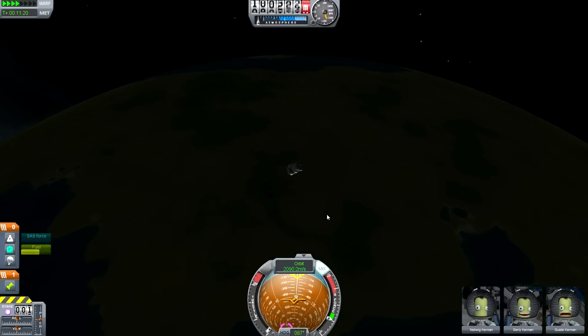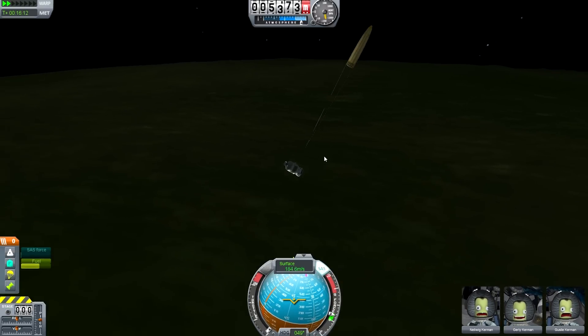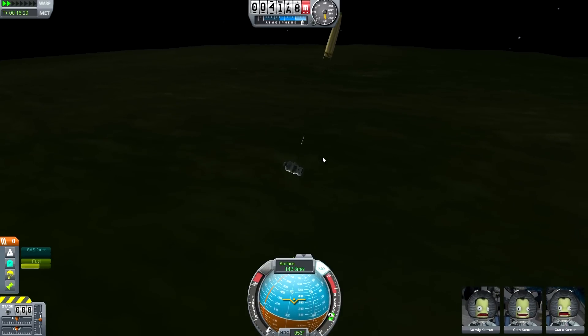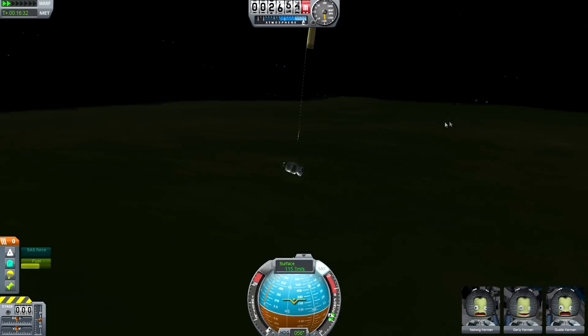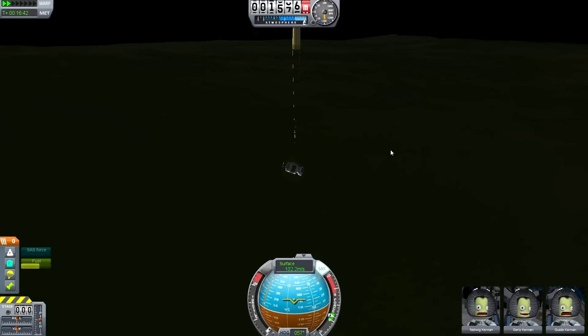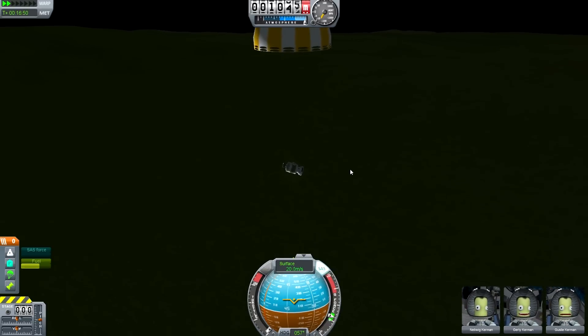Very not easy to fly at all — matter of fact this thing is horrible to fly. Going back to Kerbal. Here's the parachute deploying. We've got a nice landing on Kerbal. Feel free to take this out for a test flight if you'd like — it's extremely hard to fly, almost impossible. Good luck. Bye!